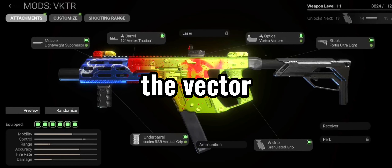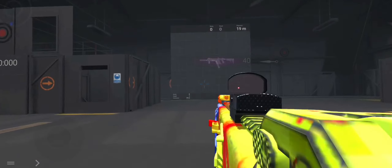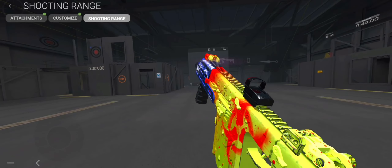Number three: the Vector. It has no recoil and good damage. Now the gameplay.